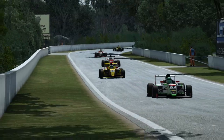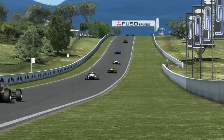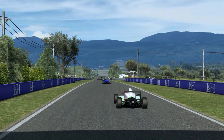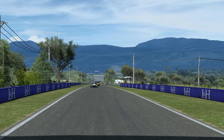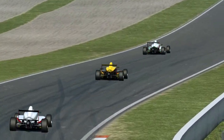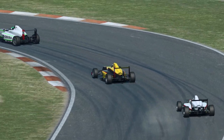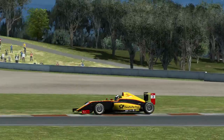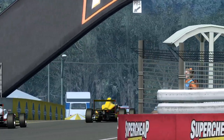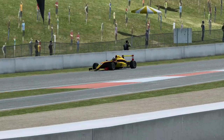Ce n'est pas la première monoplace dans RaceRoom. Si vous suivez ces découvertes, vous savez bien qu'il y a deux types de monoplace déjà présentes : une typée Formule Ford, la Formula Junior, la toute petite division, et la plus grosse, un mix entre la Formula Nippon et du GP2, qui s'appelle la Formula RaceRoom 2. Il y avait une première Formula RaceRoom à l'époque de Race Injection, l'extension de Race 07.